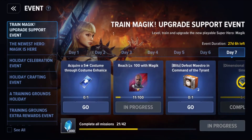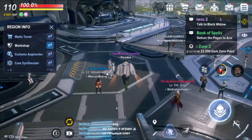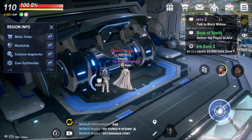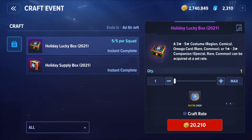I have enough snowflakes to open only those five lucky boxes. I think I opened about three already from the smaller ones, but I didn't get anything good. The holiday supply box costs 210 snowflakes, and the holiday lucky box costs 2,021 snowflakes. Let's go ahead and open it.